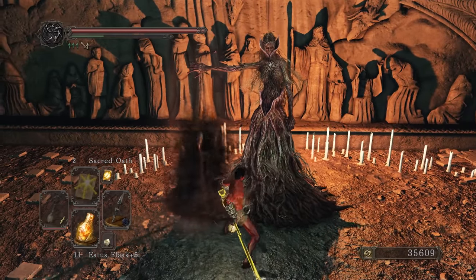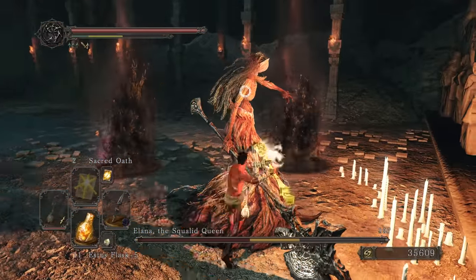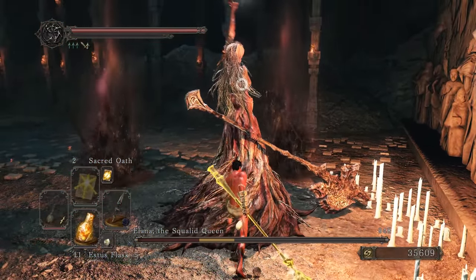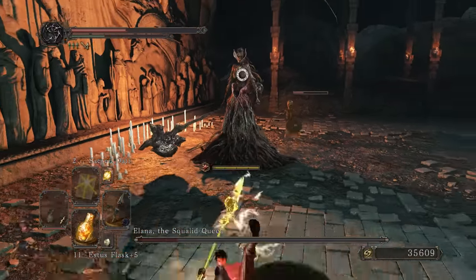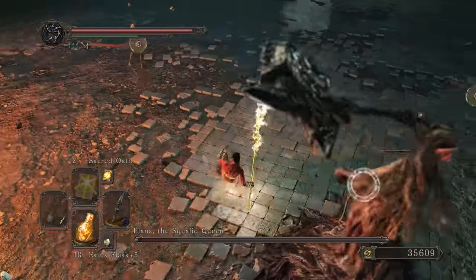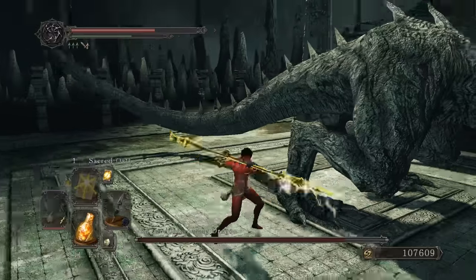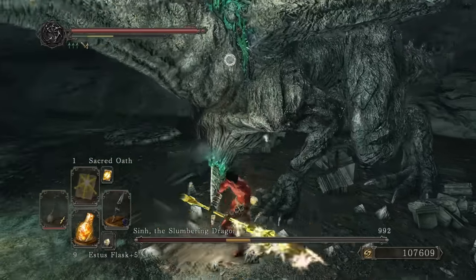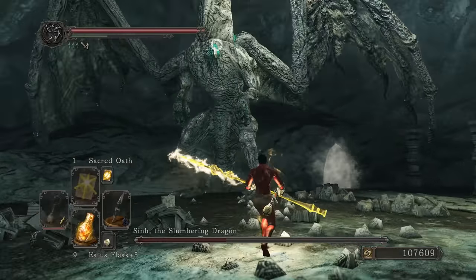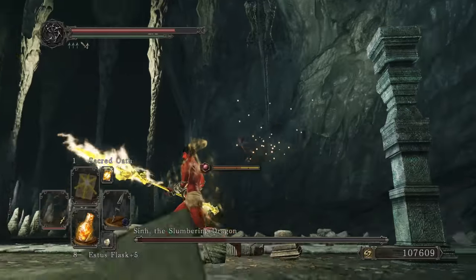Now heading to the DLC. Critical hit! Are you done? She has kind of the same moveset as Nashandra. Quick — using a bright bug. Almost hit his head. He's breathing fire but not in the way I wanted.